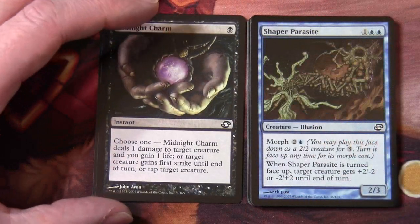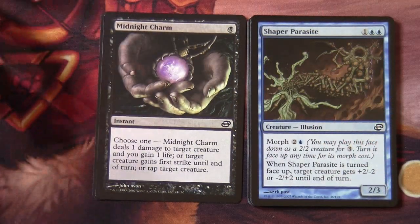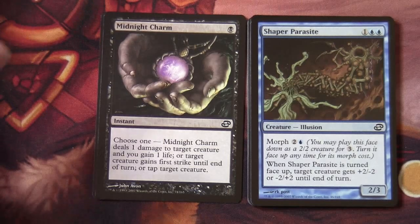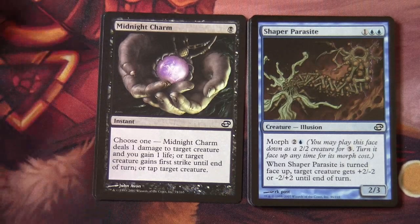Shaper Parasite has morph on it, so it's one and two blue to cast conventionally, but you can cast it for three with it face down as a 2/2 creature, and you turn it up for its morph cost, which in this case is two and a blue.